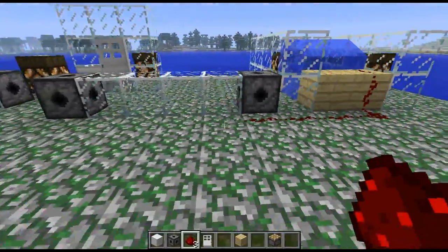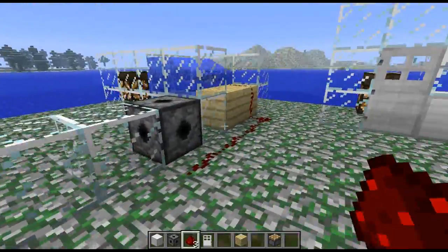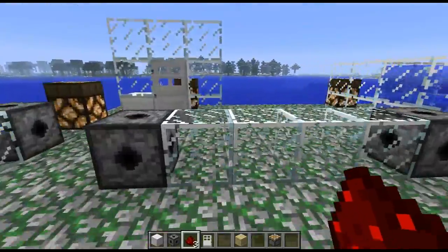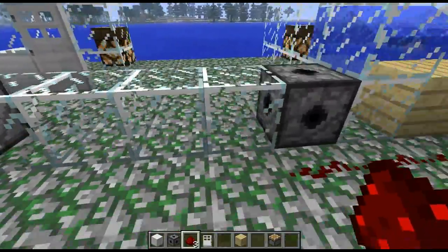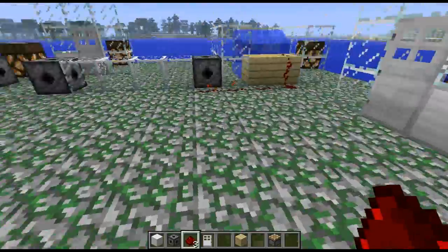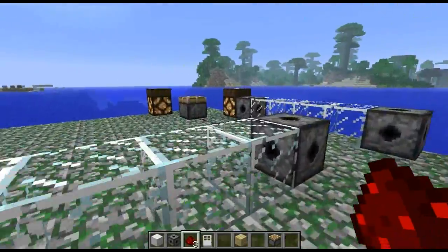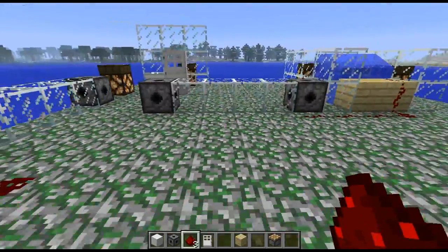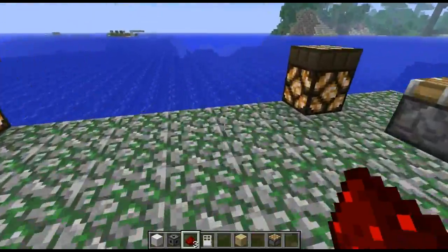Obviously that's actually rather useful if you want to link this up to TNT for maybe mob traps. You can also link it up to dispensers for arrow traps for mobs, and use it so whenever a mob walks through, you're basically just injuring mobs and using it as a mob grinder. So it's a rather cool way to kill mobs without you having to have any inputs whatsoever — no complicated clocks. Mobs just walking through will casually kill themselves.